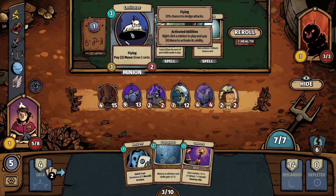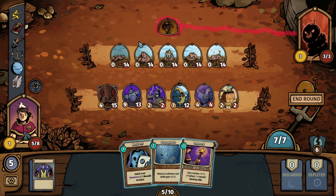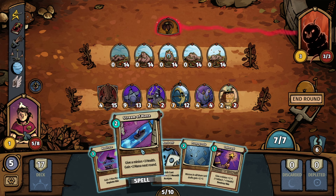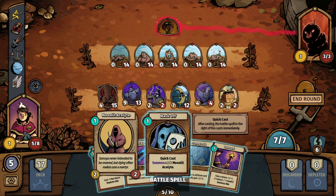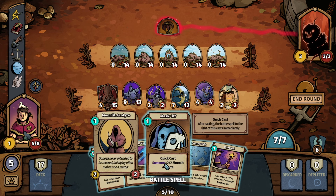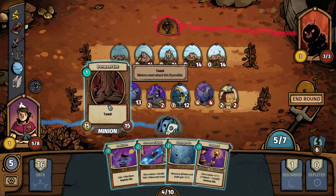Here's another flying unit — pay two mana, draw two cards, it's a 3-2. The mechanic is right-click a minion in play and pay X mana to activate its ability. Let's do it — it's a flying unit. We have Meditate — gain plus one max mana. Stream of Mana — give a minion plus three health. We have Propaganda. Mask Off is a battle spell — we can open with that. We have seven mana, and this will allow us to draw a card.